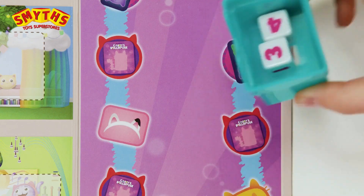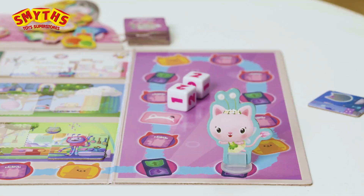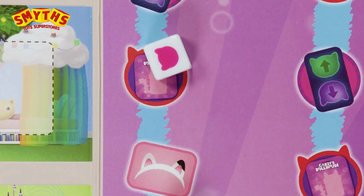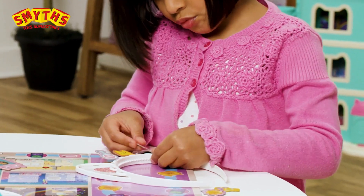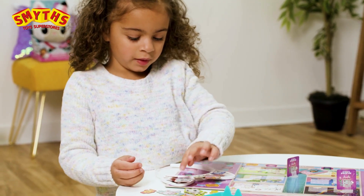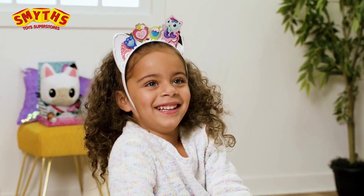That player rolls dice using the Meow-meow delivery dice shaker and moves that many spaces in any direction. Did you roll a cat? If you did, that means you collect a charm and add it to your headband. Collect as many charms as you can throughout the game — you'll need these to win.